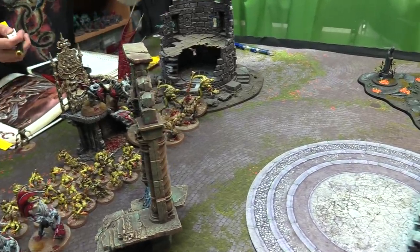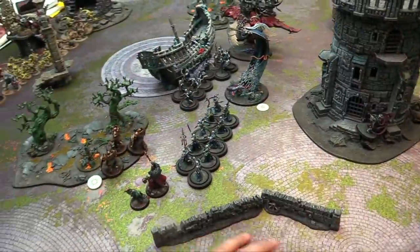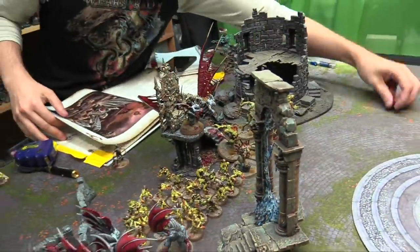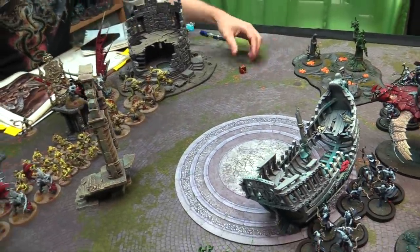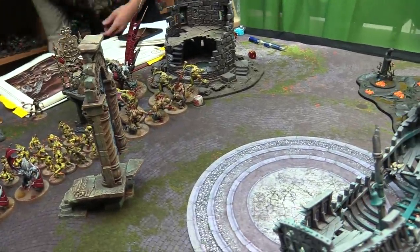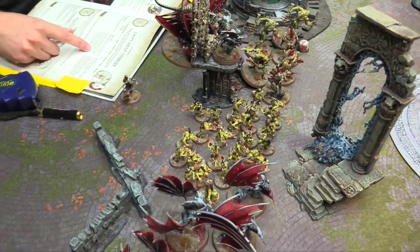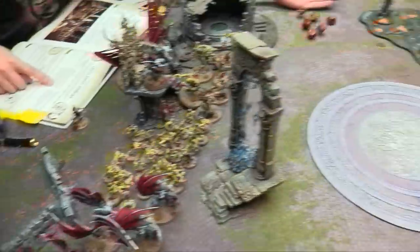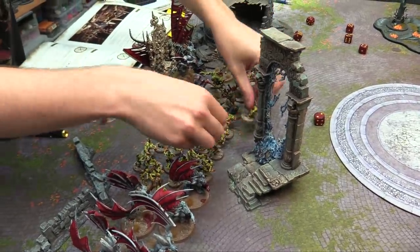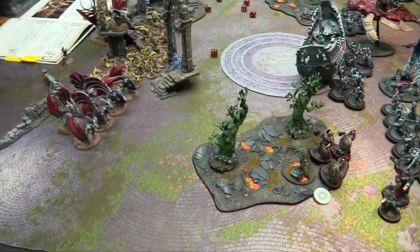Santa tries to cast the Chalice of Ushoran, rolls a 4, fails — rerolls with Christmas Magic, gets a 7. I dispel it with the Eidolon on a 10. Mrs. Claus attempts Geminids and fails. She then casts Ferocious Hunger instead, which goes off — granting 3 extra attacks. Neck Bones uses his ability to bring back dead Ghouls: rolling 6 dice on 2-plus, all four come back to life. Hero phase complete.